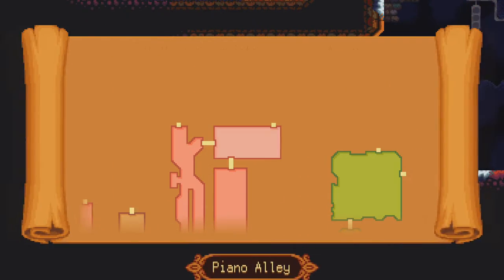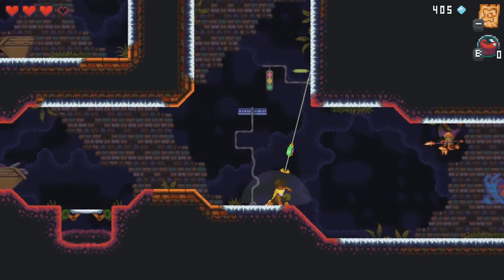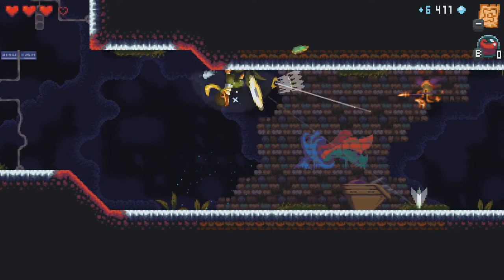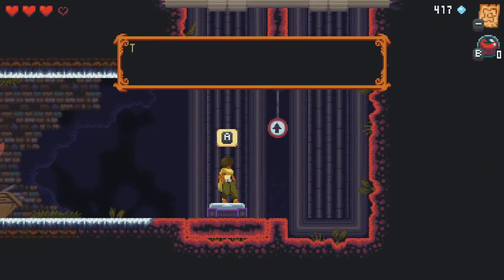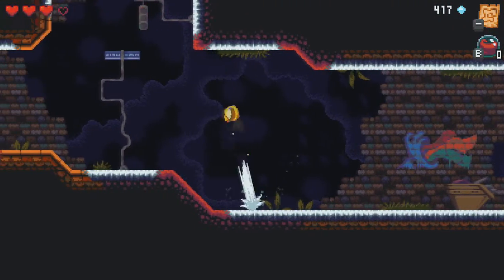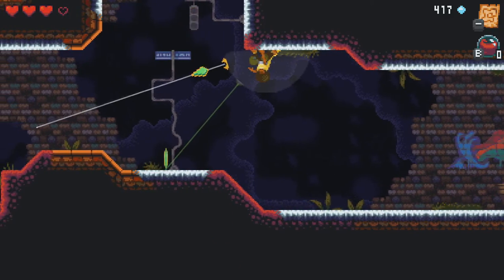I don't know what way's up on this map — or is it always up? The stage seems to reorient itself so that up is up. I hope the map has the same courtesy. Another music box — to find our music friend.